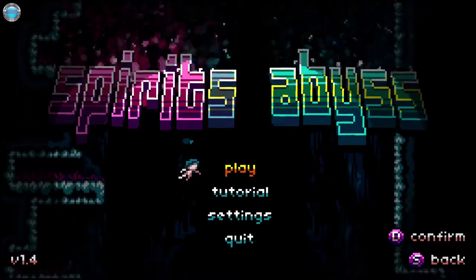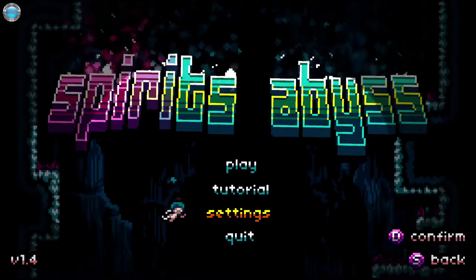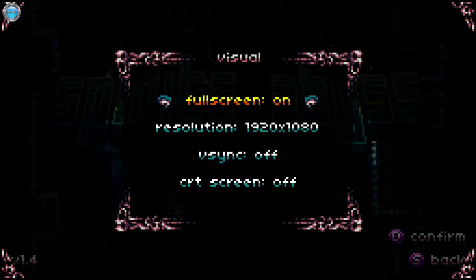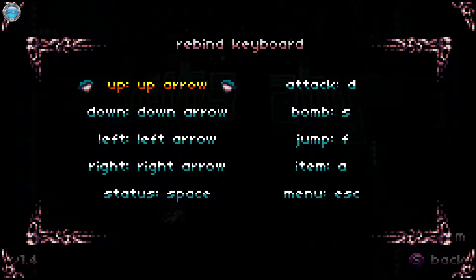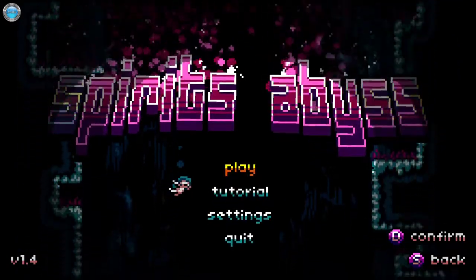My gamepad is not working — maybe the battery is low, hold up. The game didn't even start in full screen, hold up. It's 60 FPS, it's good. What about the controls now? Working the controller.